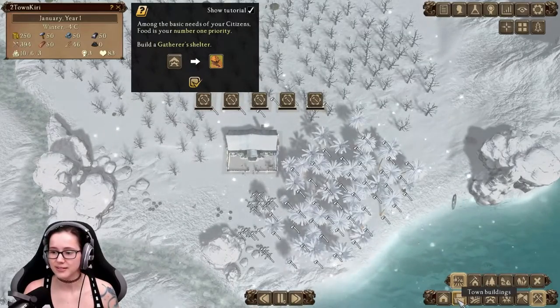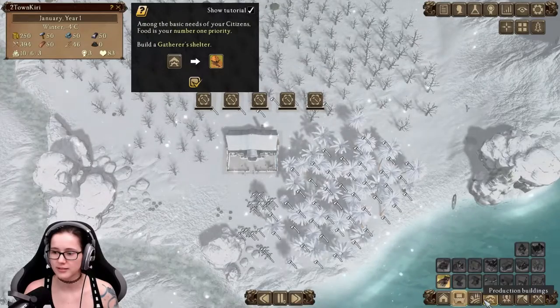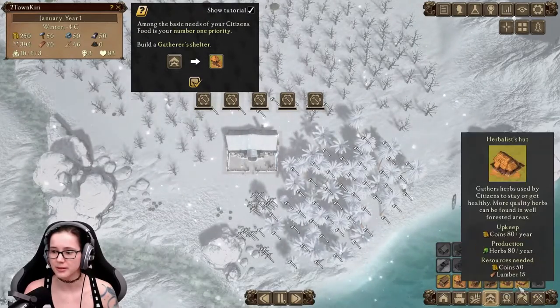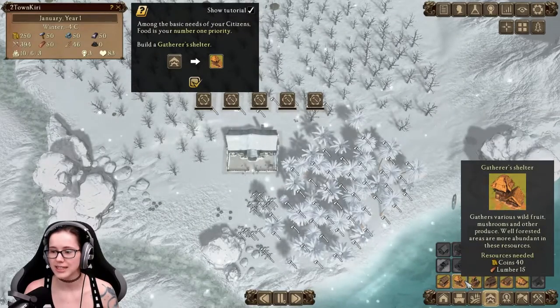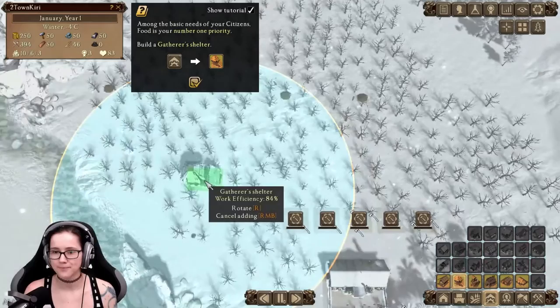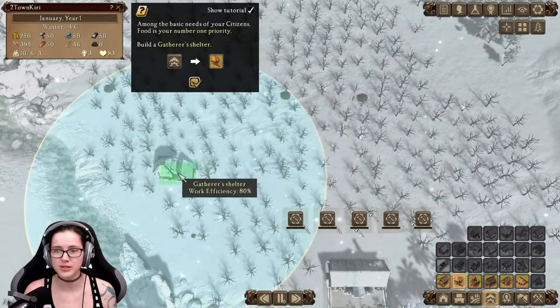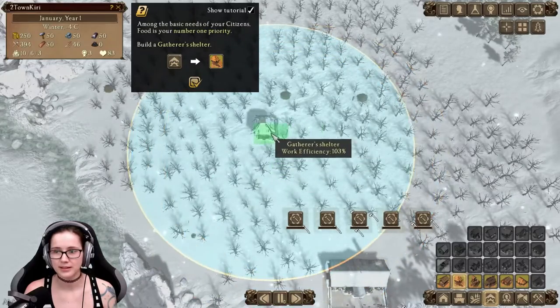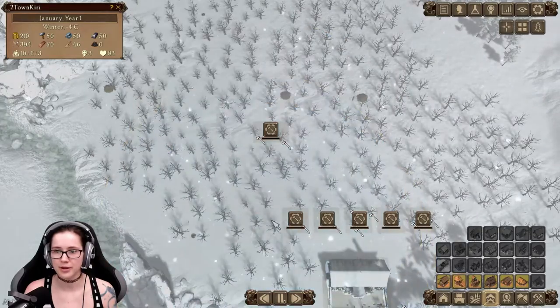The gatherer's shelter is under production buildings — herbalists, sawmill, forester, hunting lodge, gatherer's shelter. This shows you the work efficiency and can actually be over 100% — like here, 103%. Sounds perfect.